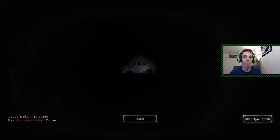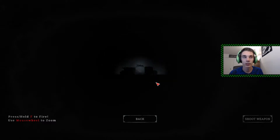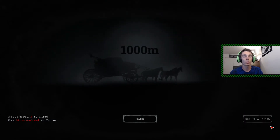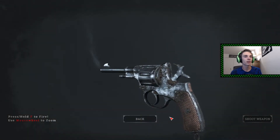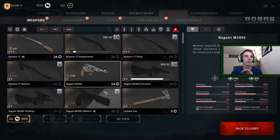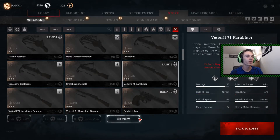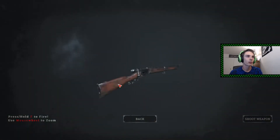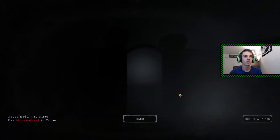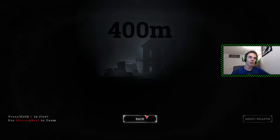You hit the scroll wheel, and it changes the distance. At 100 meters, that's what it sounds like. Keep going back — we're at 700 meters, you can barely hear it. You can go all the way to 1,000 meters away and just barely hear it. That's such a cool feature in this game. You can do that for each different gun they have, test it out, and see what it sounds like from different ranges. So you can gauge how far away someone is from the sounds that you hear.